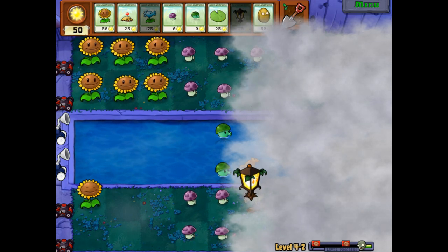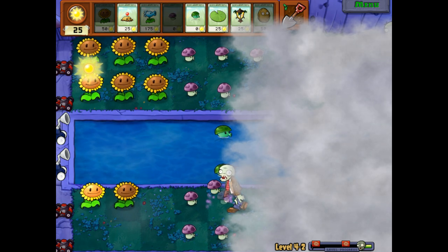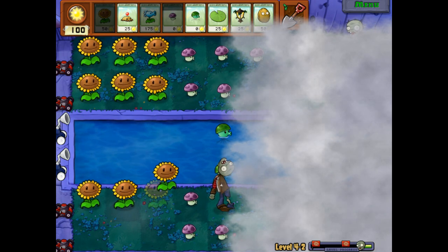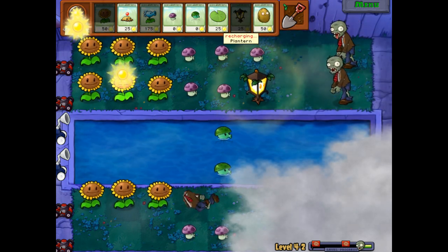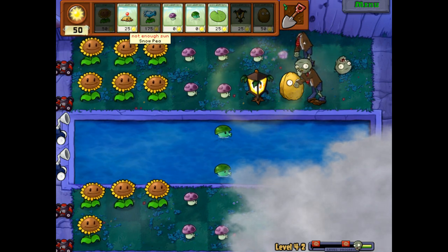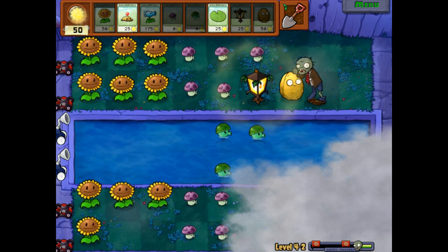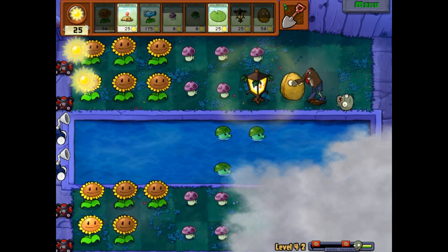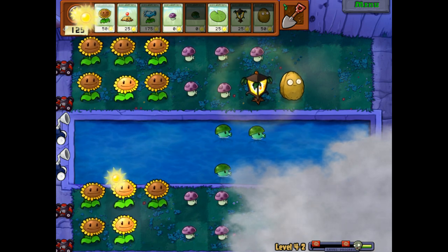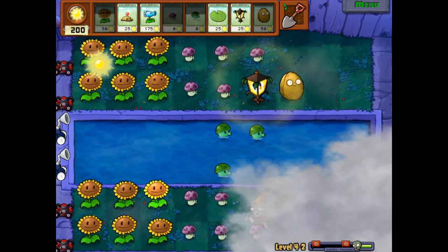When it comes to where we want to put the Planterns, which we can now afford, we probably want to put them right here and right there. Right now there's a bit of an issue though because we have a Conehead. It makes everything feel so much easier now — it's like I can see clearly now the fog has gone. I can see all the zombies in my way, and they're all very scary.